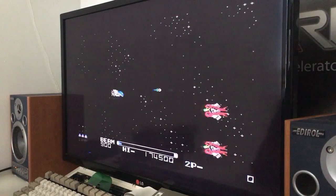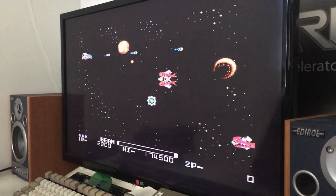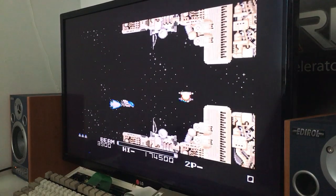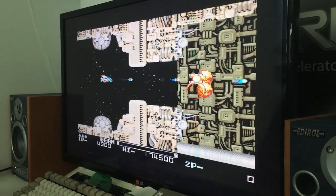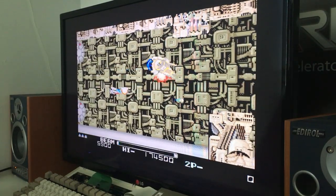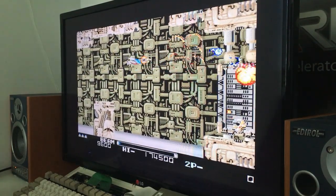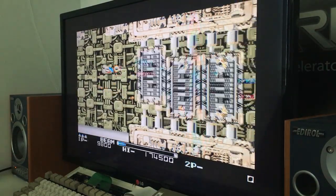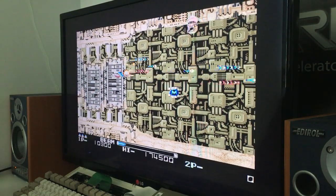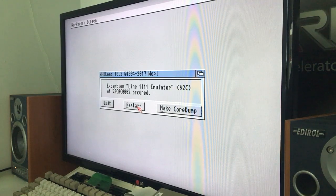It happens — we are running an 030 processor. These games are programmed for the 68000, but with WHDLoad you can use the 020 or 030. You can use 040 or 060 but they have some compatibility issues. The 030, if you ask me, is the best balance of speed versus compatibility. As you saw, you can still experience some compatibility issues. WHDLoad gets better every day though. It crashed — have a great day out there. Retro Django out.